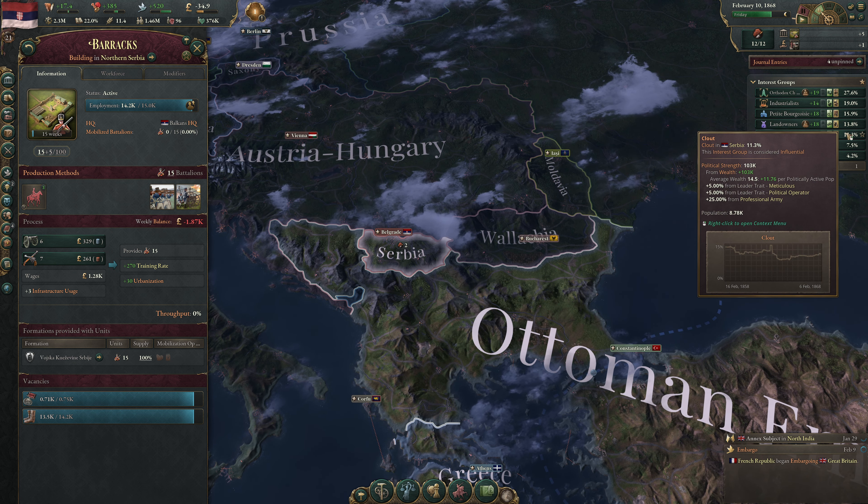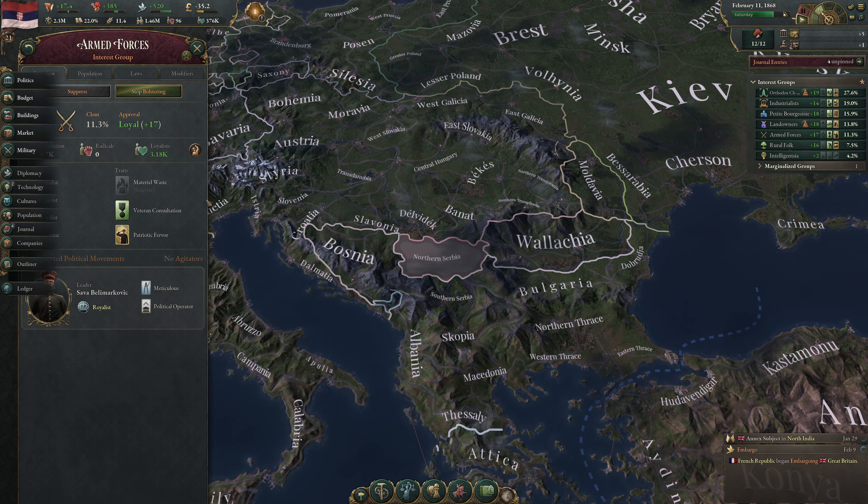As our servicemen and officers get richer, they get more political strength. It's very difficult to trace how population increases flow through to actual clout increases. We're not bolstering anyone other than the armed forces right now. If we try to pass per capita taxation and it fails, our entire plan is ruined. Taking out Orthodox Church removes the 20 penalty for having more than one interest group in government — since we're autocratic, the base government size is one.